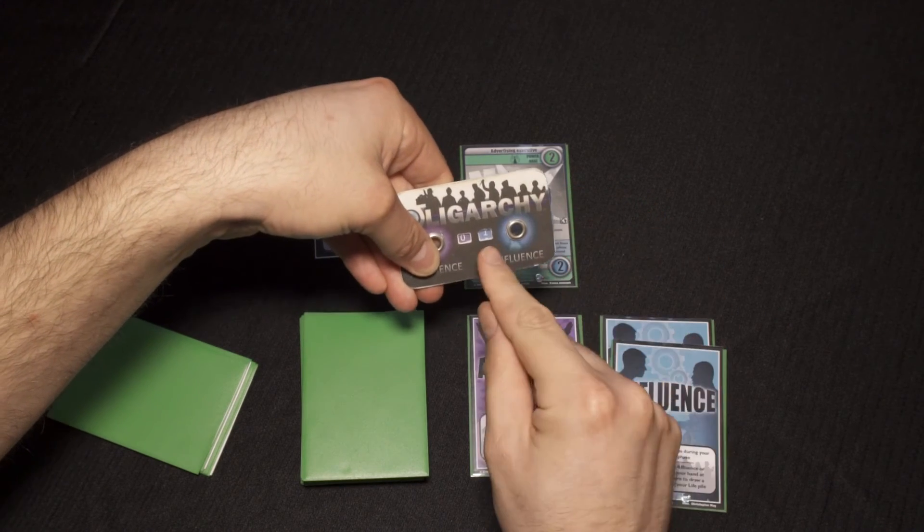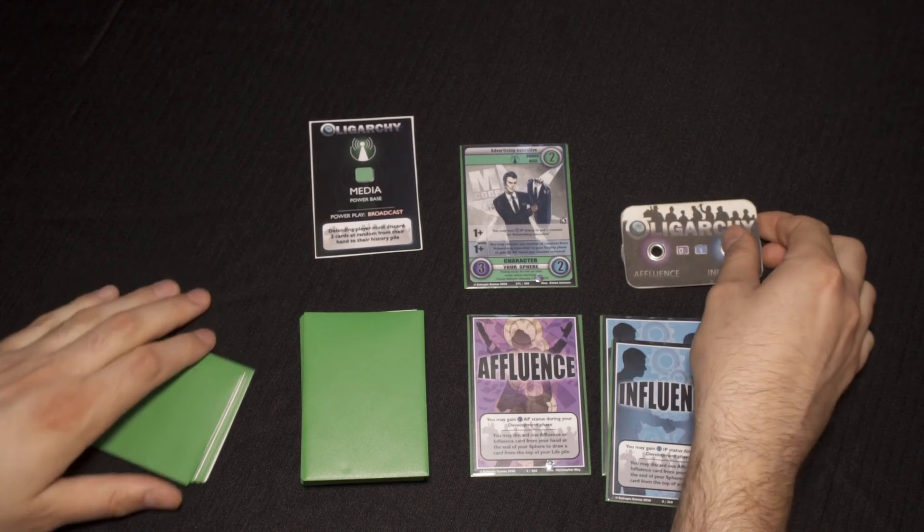We now have a character under our possession which we can use in our next phase, known as the power struggle.